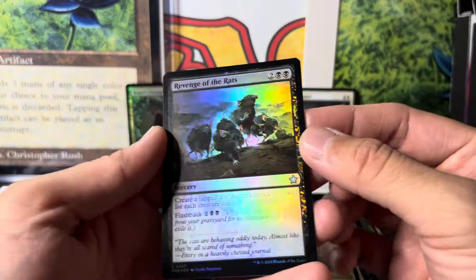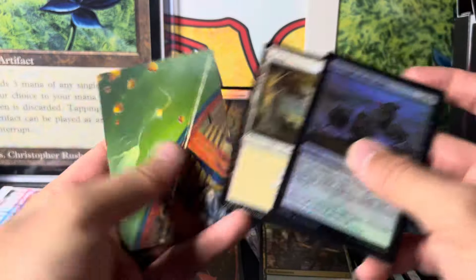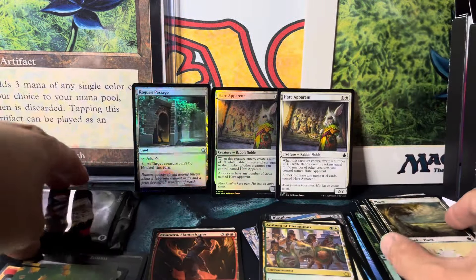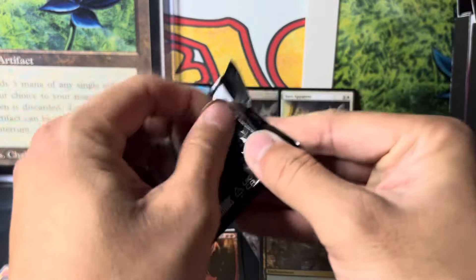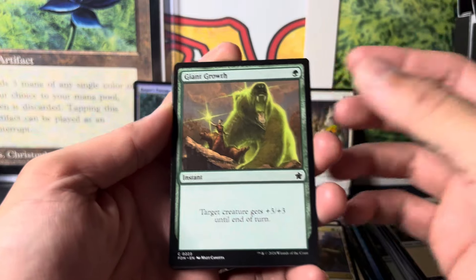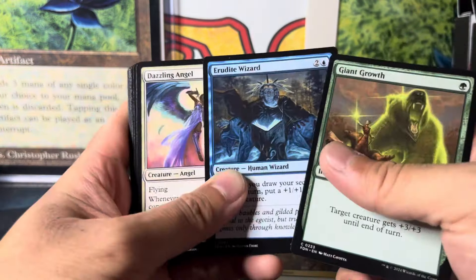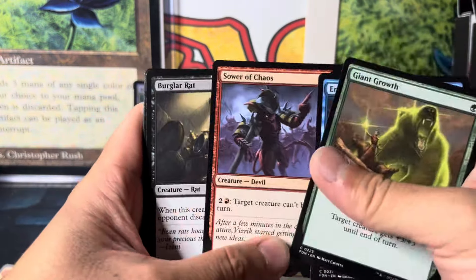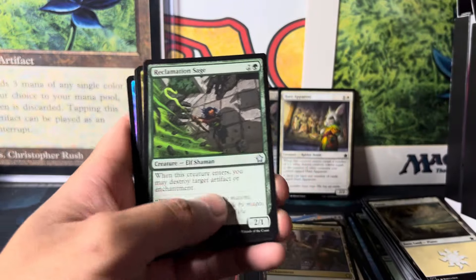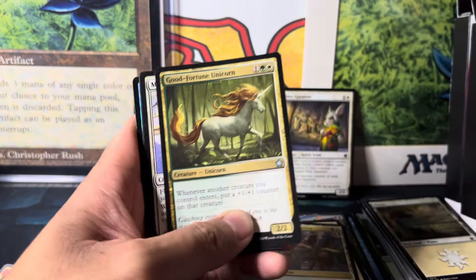Honestly playable stuff — it's good. You can get a lot of playable cards in this set. Another fishing pole. This set is going to be available for such a long time, it's kind of nice having these commons and uncommons be really playable. It's a nice throwback and a change-up from all the Universes Beyond and Marvel stuff. I'm still salty about not being able to get my Marvels.